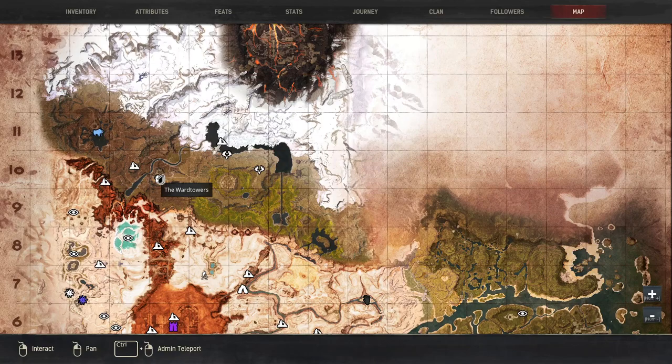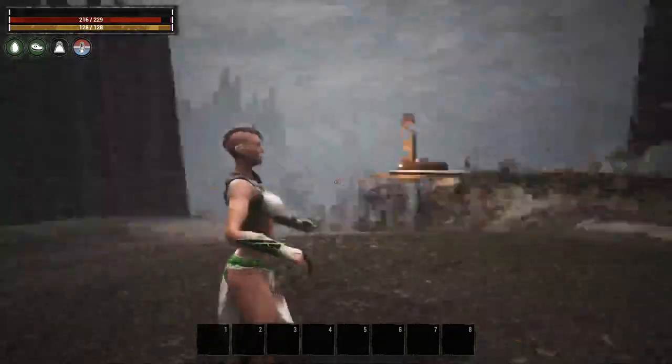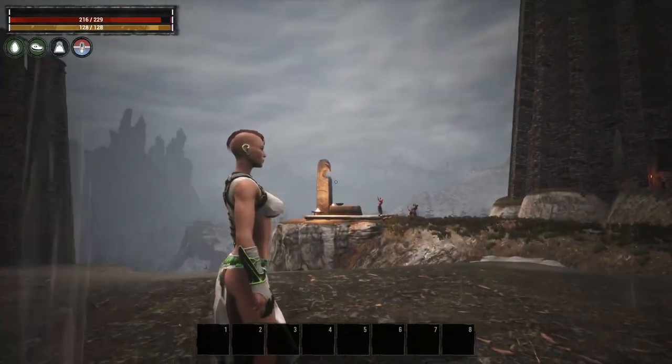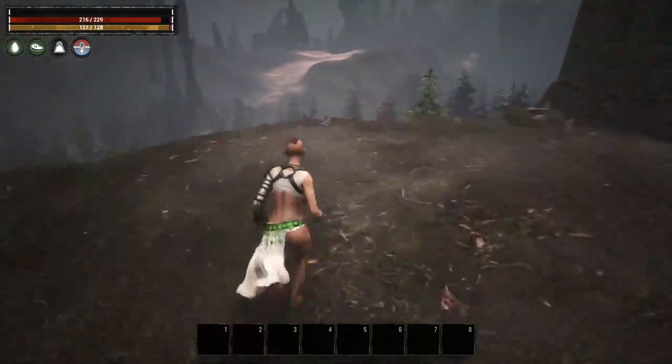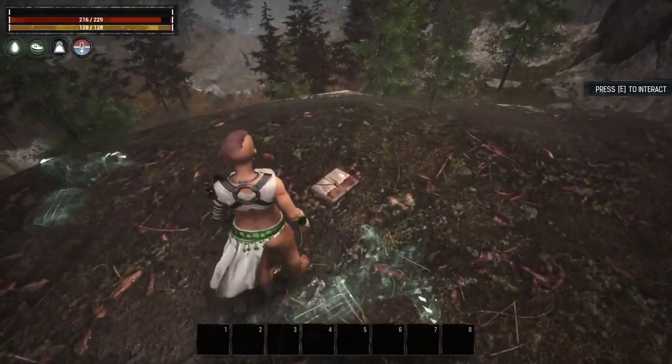The next location is the Ward Towers — we are between the two southern towers, one tower here and one tower there. Directly across from the shrine on the edge of the cliff you are going to find this book, which will teach you Push-Ups.